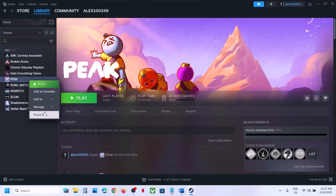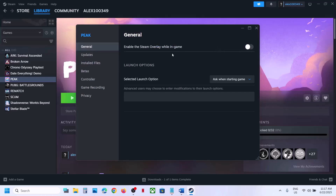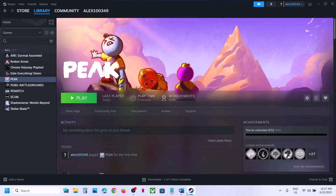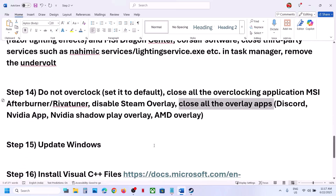Disable Steam overlay: right-click the game in Steam, select Properties, go to the General tab, and turn off 'Enable the Steam overlay while in-game'. Also disable other overlays — in Discord, go to Settings and turn off overlay; in the Nvidia app, go to settings and turn off Nvidia overlay. Close all overlay applications, then launch the game.